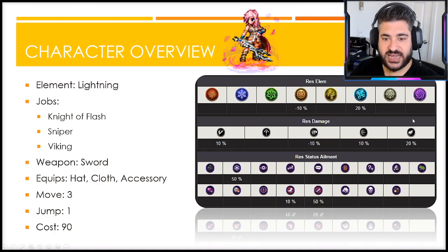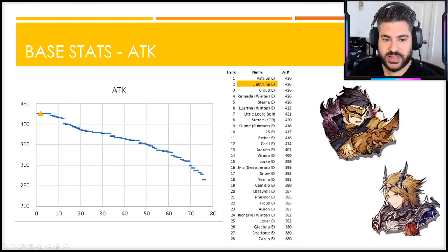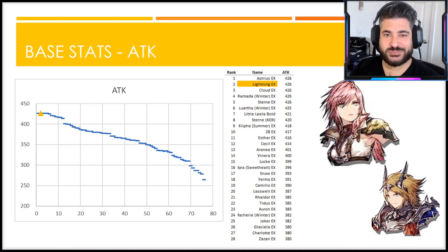When we get into the base stats, HP is relatively right in the middle - maybe skews a little lower than I would have liked. She is kind of amongst other units that tend to have some sort of evasion, barrier, or survivability mechanic, and she doesn't really have as much of that. When we get to the attack stat she is now one of the top tier base attack characters in the game, tied with four other units for the highest attack.